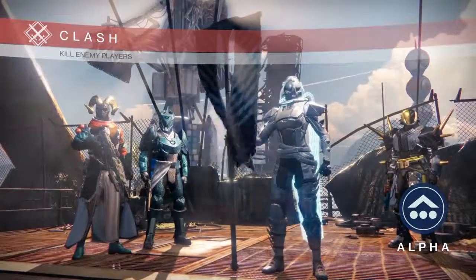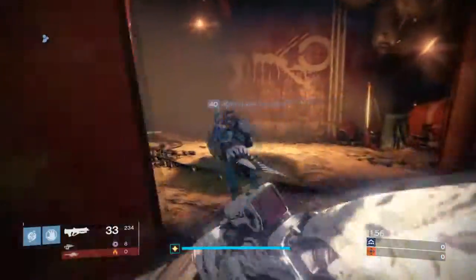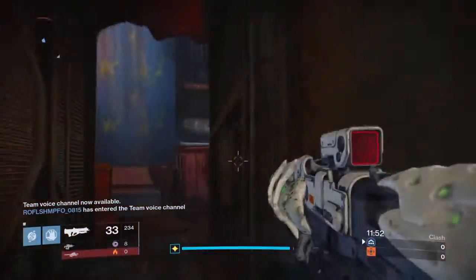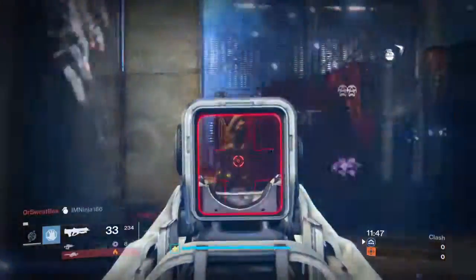Hey guys, this is Mr3DHero here and in today's video we're going to be focusing on the Wizard 7-7 Fusion Rifle that you can get from Shaq's questline that was introduced in the Royer DLC. We will focus on the perks and the gunplay for it and whether you should keep it or not, so I hope you enjoy.